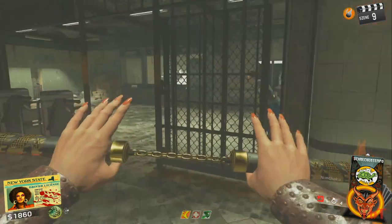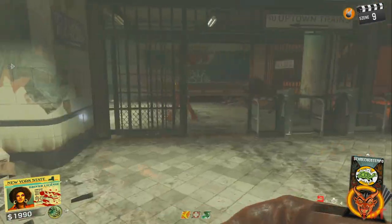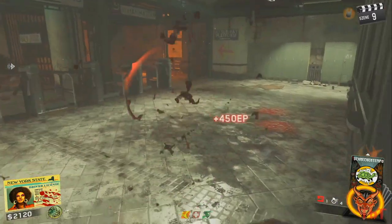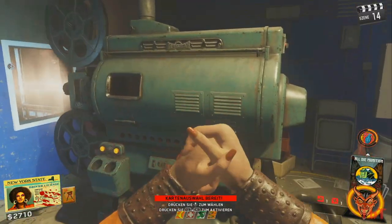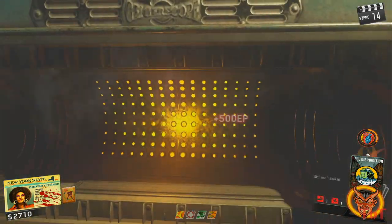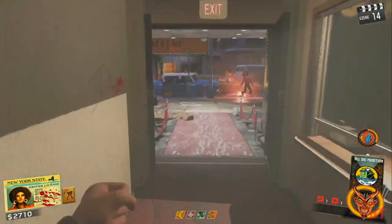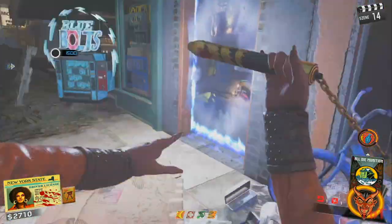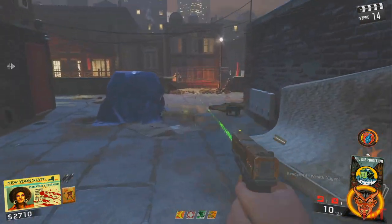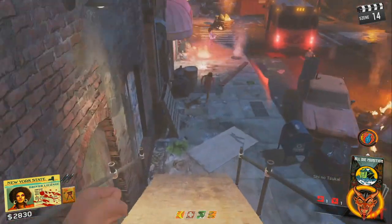Es hört sich viel an, aber wenn ihr es einmal gemacht habt, ist es wirklich super leicht und geht locker von der Hand. Ihr könnt den Nunchuck immerhin zweimal noch punchen, was sich wirklich lohnt – ist er doppelt gepuncht, macht er so lange One-Shot, das ist der absolute Hammer. Um ihn zu punchen, steckt ihn einfach in den Pack-a-Punch und fertig. Wichtig zu wissen ist noch, dass ihr keine kleinen Horden messern solltet, denn in diesem Call of Duty haben wir ein sehr starkes Kommando-Knife, was bedeutet ihr werdet automatisch in die Horde gesogen und seid direkt down. Sucht euch einen Zombie oder vielleicht zwei oder drei, tastet euch langsam ran an die perfekte Strategie, den perfekten Schlagrhythmus und das perfekte Movement.